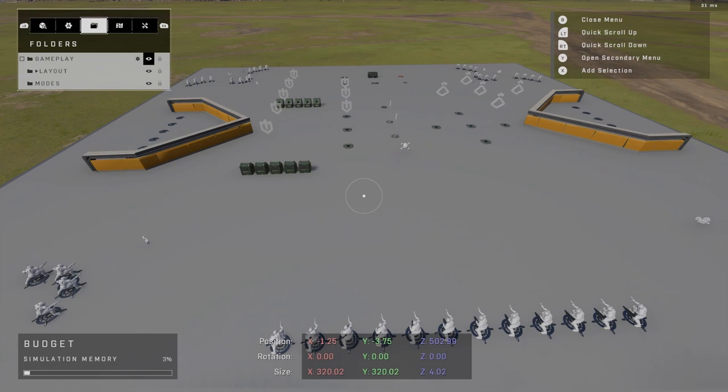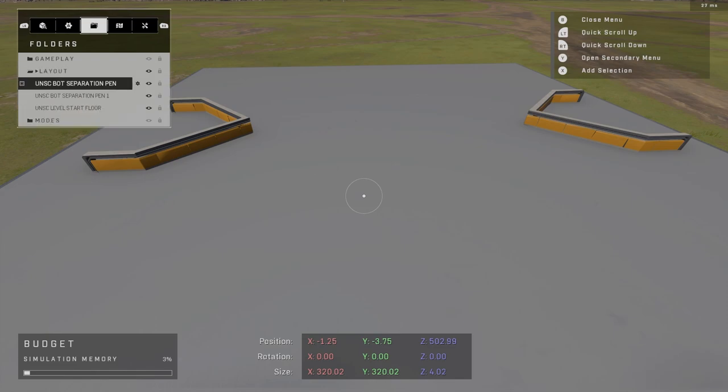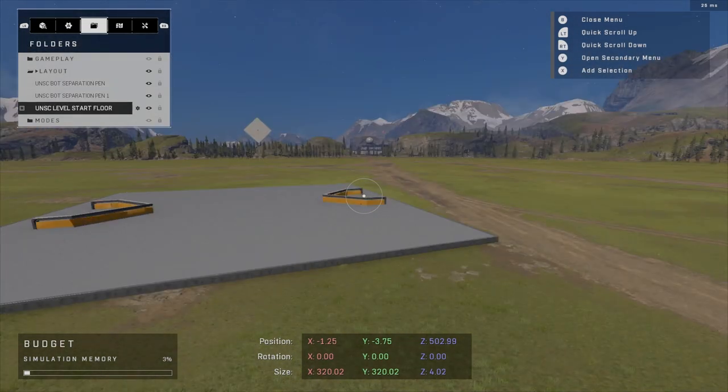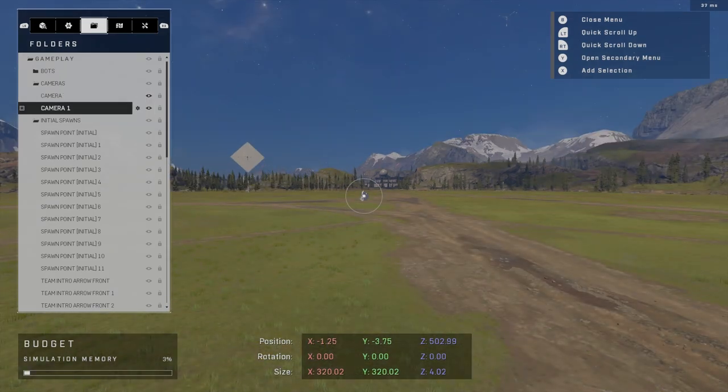Say I don't want to see all the gameplay items — I can completely remove them. Any spawns, weapon spawns, equipment, I can toggle them out. For modes: now modes are gone and I won't see them. If I'm looking for a specific item, I can click it and it will automatically position my camera toward what each one would be.